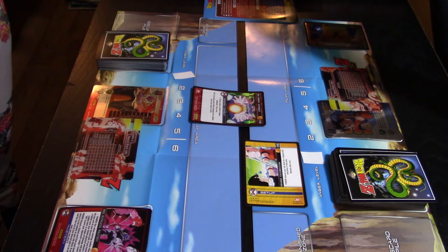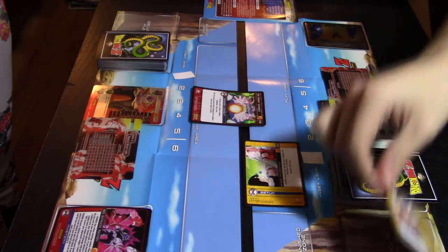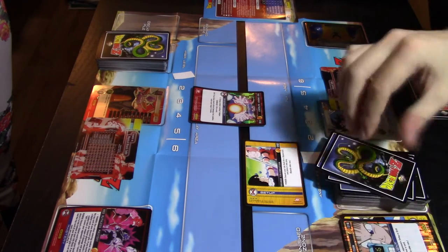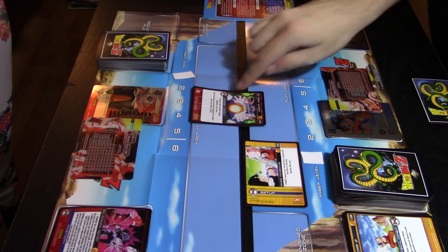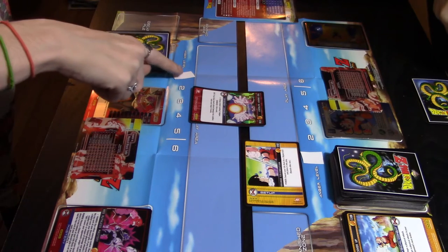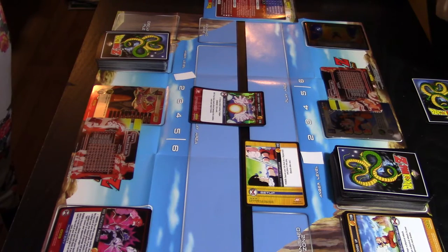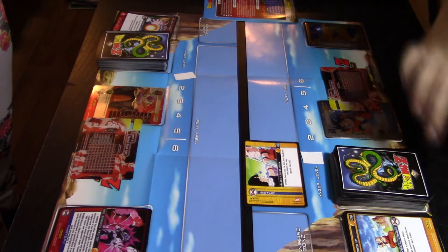I have nothing to stop the attack, so it's going to deal four life cards of damage — one, two, three, four. Because it hit, she has a secondary effect: if you dealt critical damage this combat, raise your anger level by two. She did not deal critical damage — critical damage is five or more life cards. So the card goes to the grave and that's her first attack.